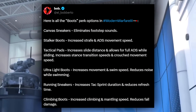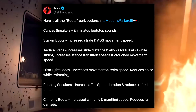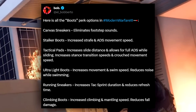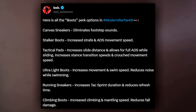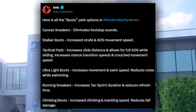Here are the boots perk options within Modern Warfare 3. Canvas Sneakers will eliminate footstep sounds, similar to Ninja or Dead Silence — that was one of the first leaks that came out for MW3 and it's been confirmed via this leak. Next we have Stalker Boots, which is going to increase strafe and aim-down-sight movement speed, similar to the Stalker perk from the original Modern Warfare 3.